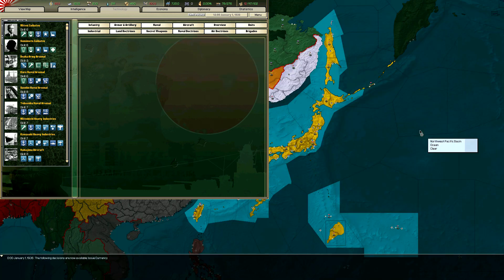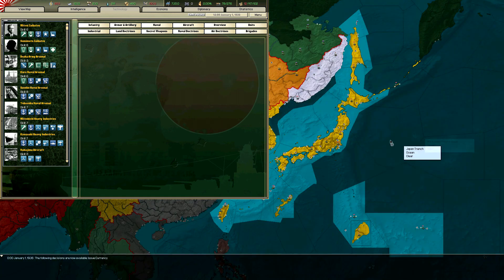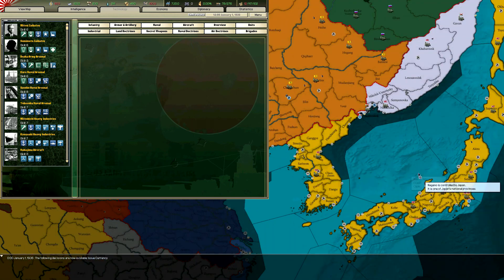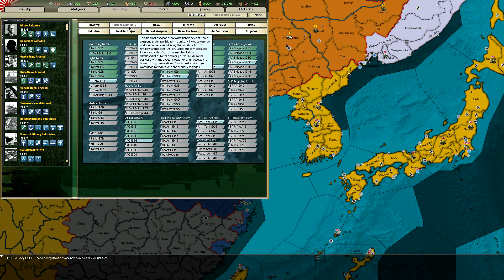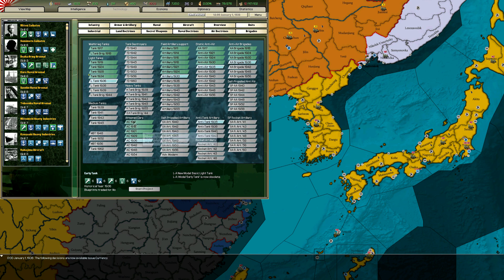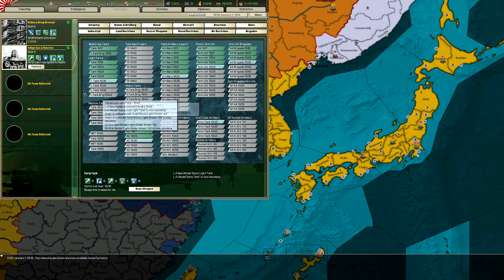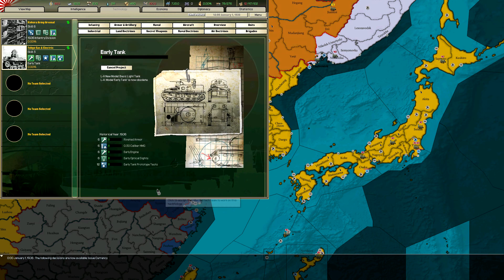Now, in Japan, because you're an island nation, having a good navy is effectively survival. But we're also stuck on land, so we'll probably also need a good army. Let's make tanks — Tokyo Gas and Electric, their icon is even a tank, perfect. You can start researching tanks.